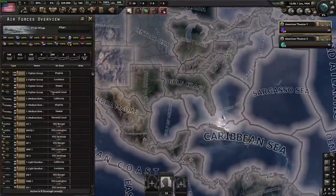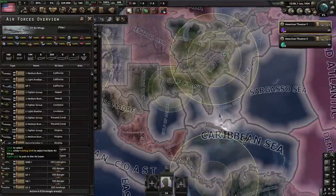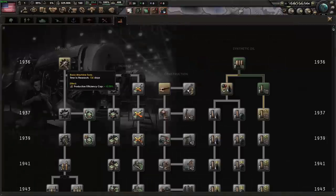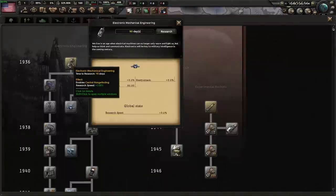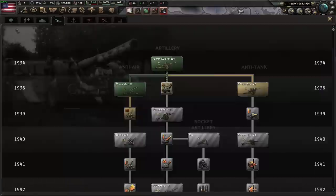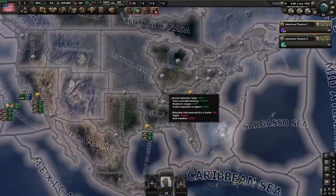One last bit of setup is just to come in here, sort by airbase, and then grab all of the planes. We're going to move them to the Philippines. For research, we do need electronic mechanical engineering, basic machine tools will work, interwar artillery, and the first support weapons. And then we can just speed five.